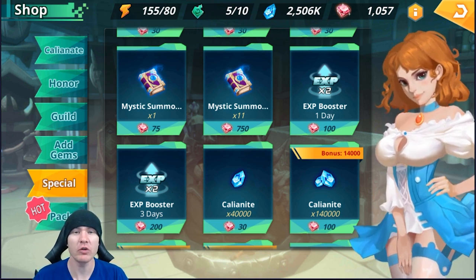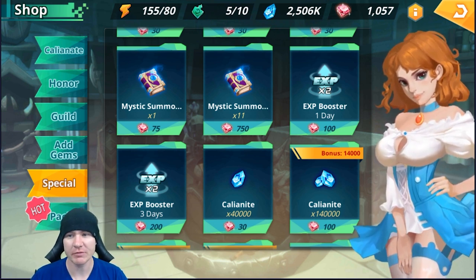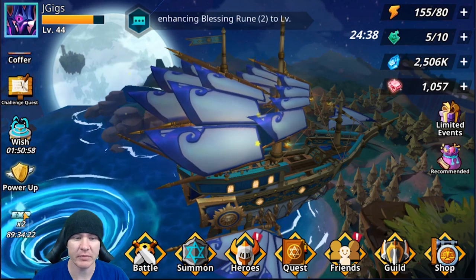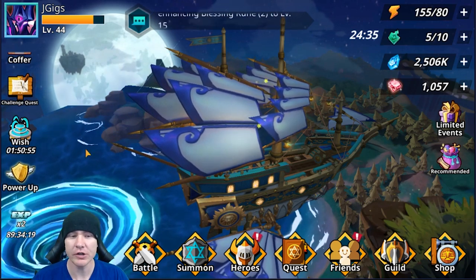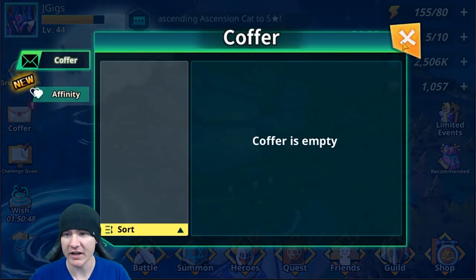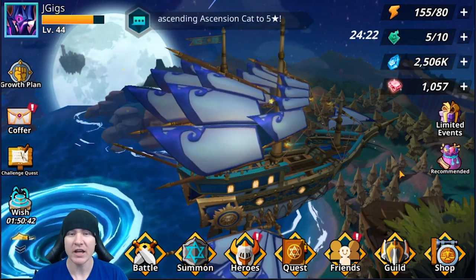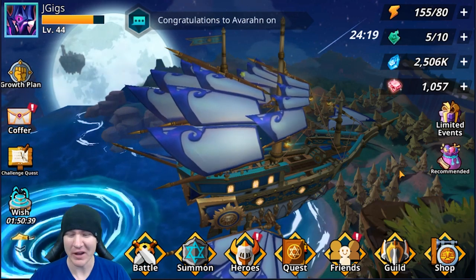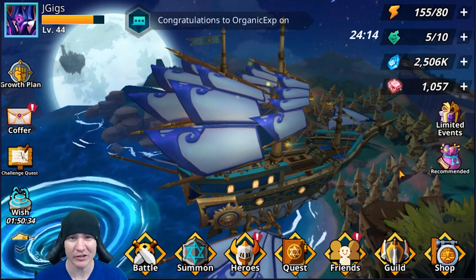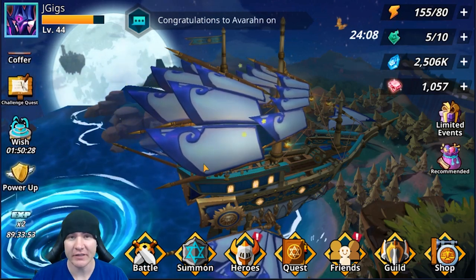Don't worry about the gems - it is well worth it to have an XP boost. The way you can see if you have one active is over here in these icons; it'll be down at the bottom, just scroll down and see if it's there. Also note, when you buy one from the shop, it's going to go to your inbox first. So you have to buy it and then come here and activate it. I still do this - five years of playing these games, I will still go to the shop, buy it, and assume it's active. So buy it from the shop, go to your inbox, activate it, make sure it's active, and then start farming.